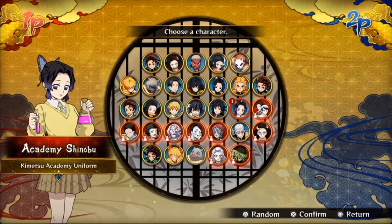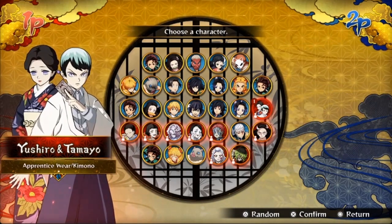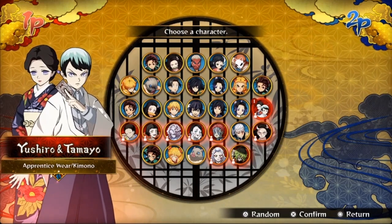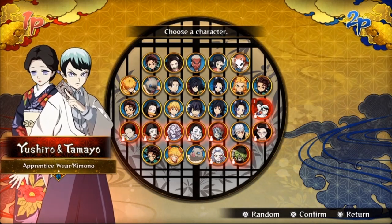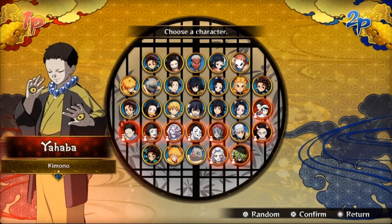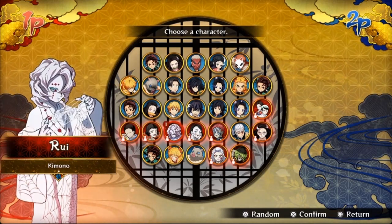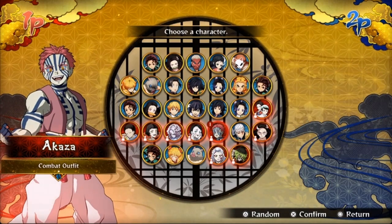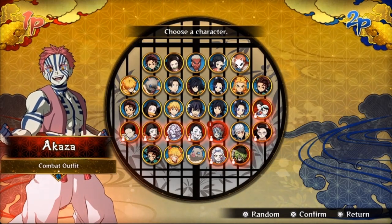There were about three updates adding free demons. We have our first actual tag-style demon pair — Yushiro and Tamayo. Mind you, all the demons before any paid DLC are free. Next up we got Yahaba and Susamaru, then Rui, then Enmu, and then Akaza — who is definitely one of the best characters in the game, no lie. And that's where the character grid ends if you just bought the base game.